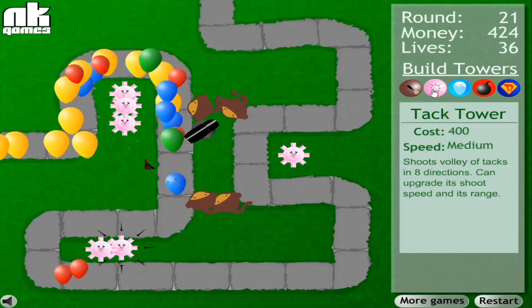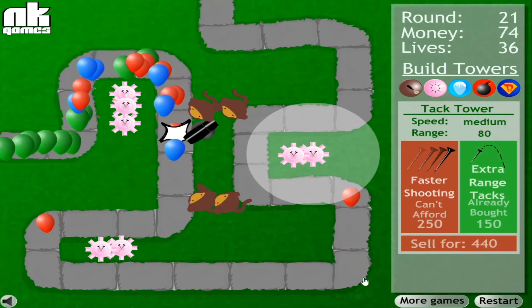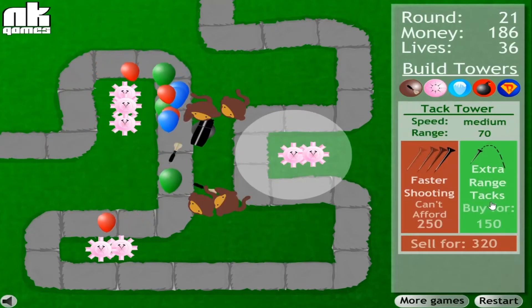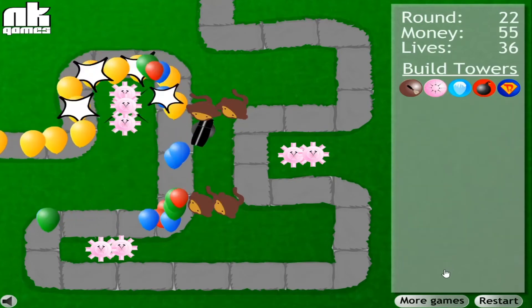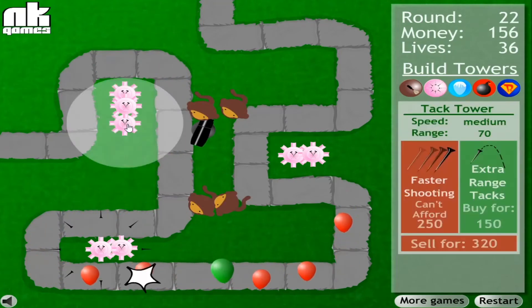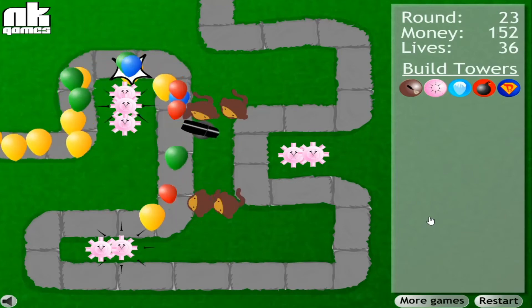The bomb tower is pretty loud — I didn't expect it to make such a loud explosion sound. It seems to be doing a pretty good job too. Anyway, the ice towers — yeah, I'm not going to build any ice towers. I've already decided that. I'm going to stick just to tacks, darts, and I guess a couple bomb towers. They seem to be decent, so I don't see why I wouldn't use the bomb tower.